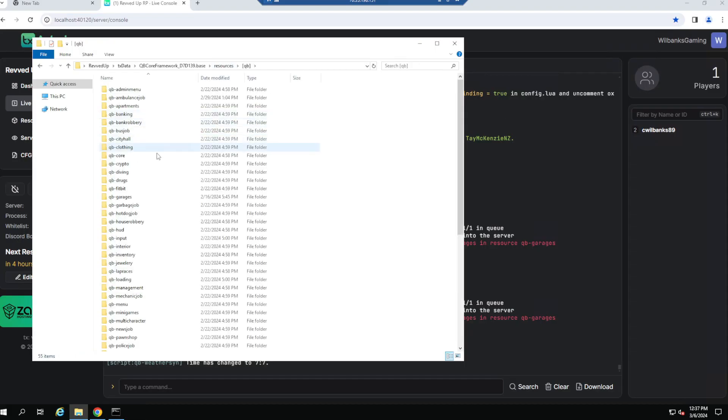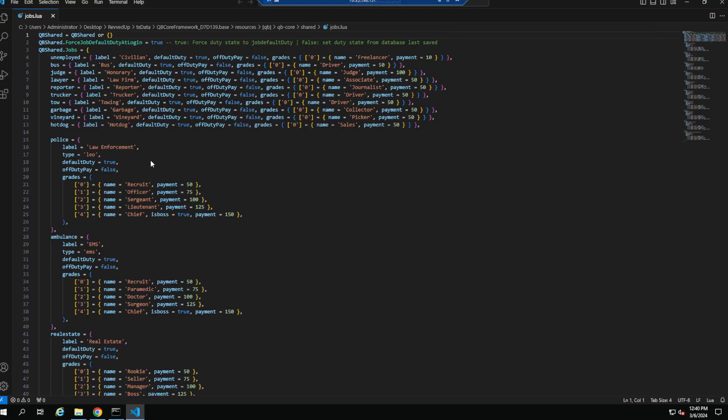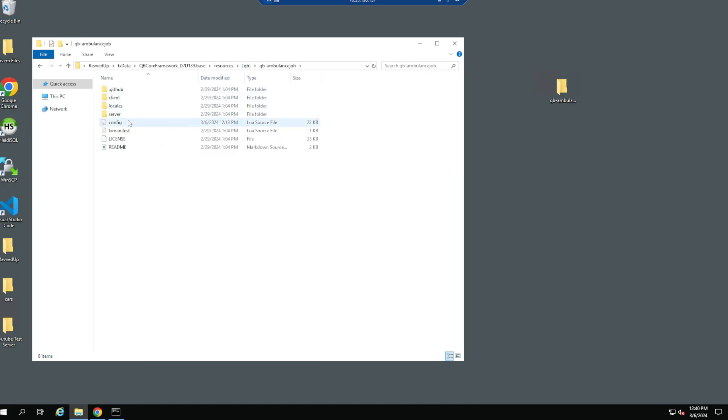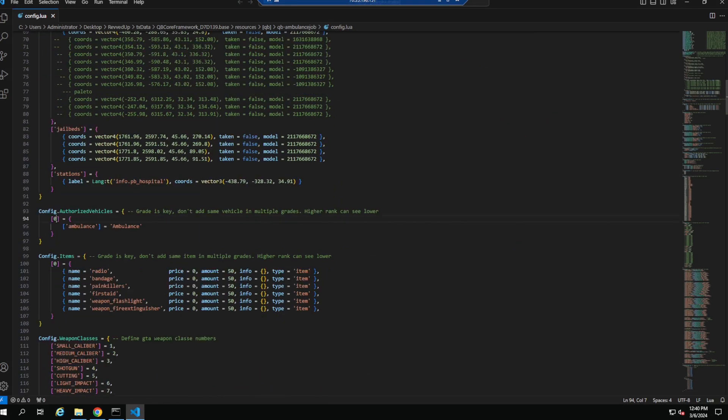If you don't know the grade, go to QB core Shared, then Jobs, find the ambulance job, and you'll see all the different pay grades listed. Say you have a Surgeon at grade three and you only want them to access a certain vehicle — go back to QB ambulance job config, scroll to the vehicle entry, and put a three next to it. That way only grade three or higher can pull that vehicle out.